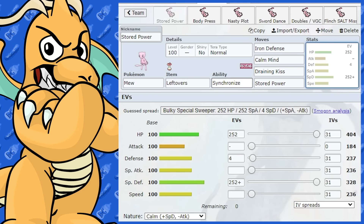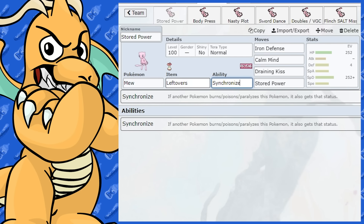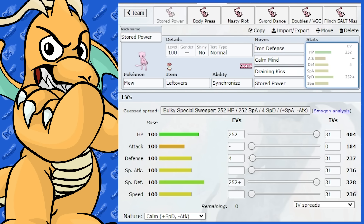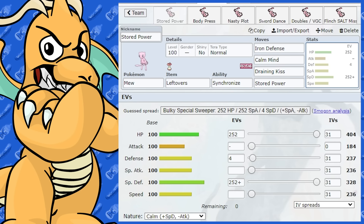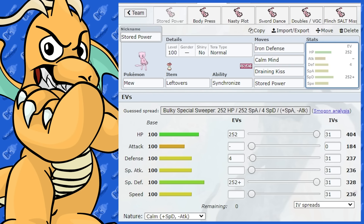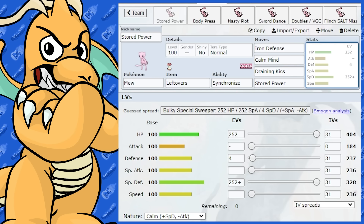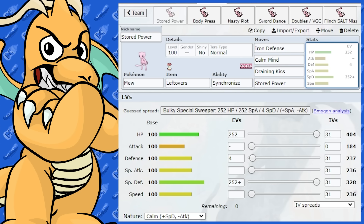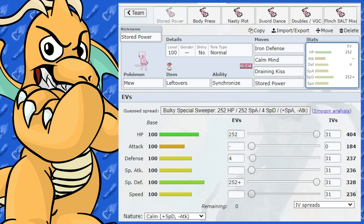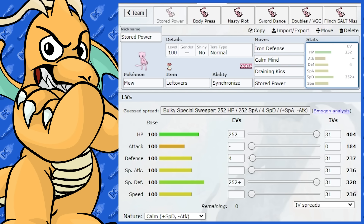Of course, moves like Calm Mind are very good because they boost stats by two, and same with Iron Defense — it makes it bulky and it still stacks on top of that, so it's a very powerful move. Mew also has respectable bulk to start off with, so it's going to be somewhat easy to set this up. Of course there always are counters. It only has Synchronize as the ability, which is just an average ability. A set like this could be shut down by Toxic or something like that.